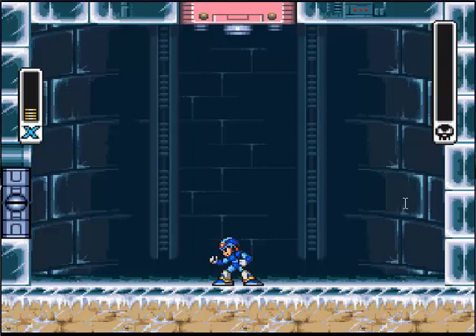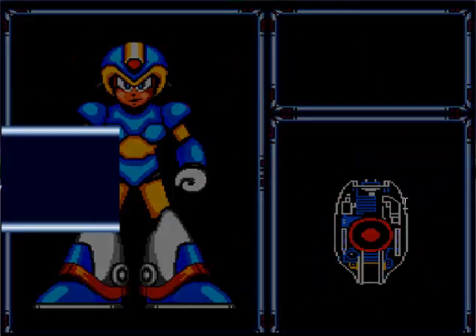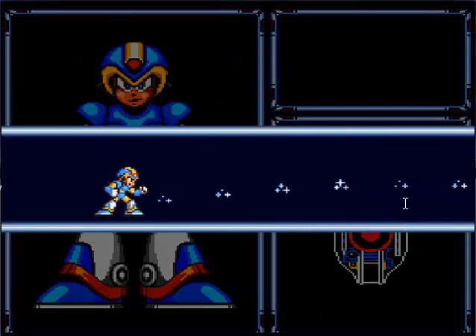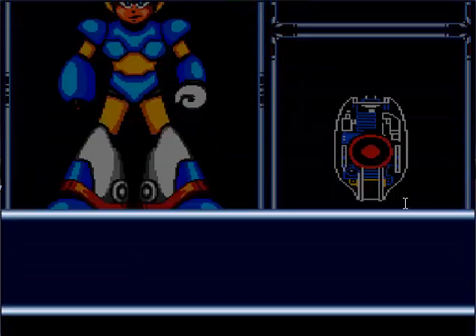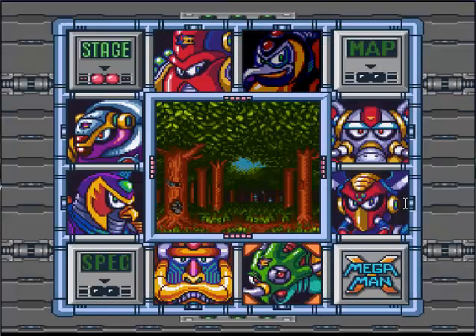What you get from this is the Shotgun Ice. What this does is basically it's a shotgun of ice. And you want to go to his weakness.